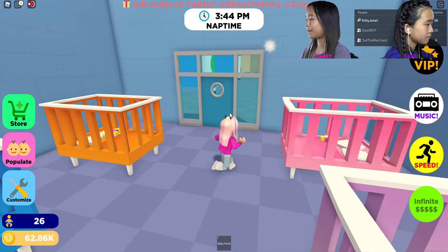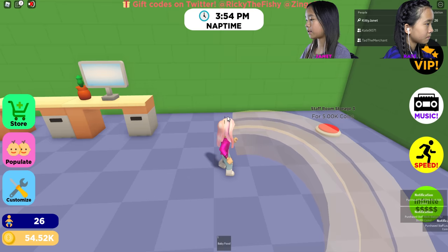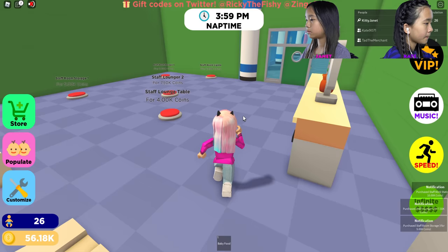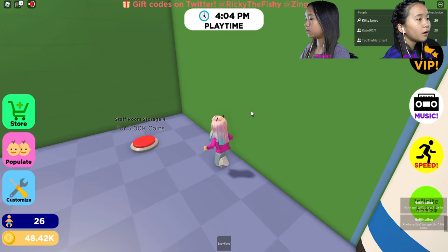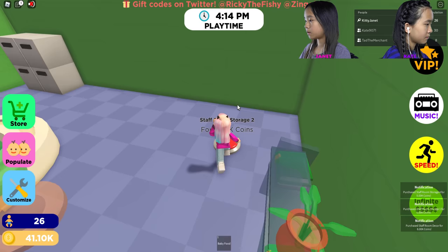I'm going to go to the staff room now. I'm going to get the staff desks, workstation lounge, storage, more lounge stuff, and a table. Tad mentioned it shows your population on the leaderboard — I have 24, Kia is 28, and Tad is 8. I think I finished the staff room.